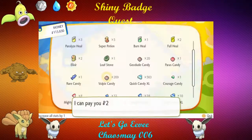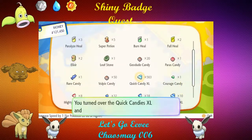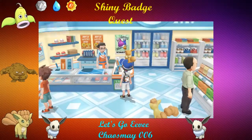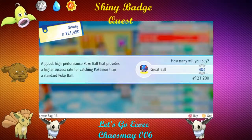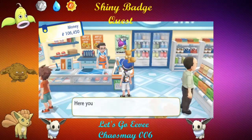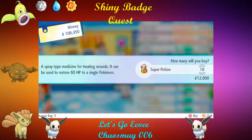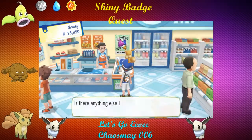We have enough Vulpix candies here and I only need 50. So I need 210 — 219 — and I only have 50 left. I'll buy some Great Balls. I don't need 400, but we'll buy 50 — call it good. In case we need to catch other stuff, I'll buy some Super Potions — 15 should be fine.